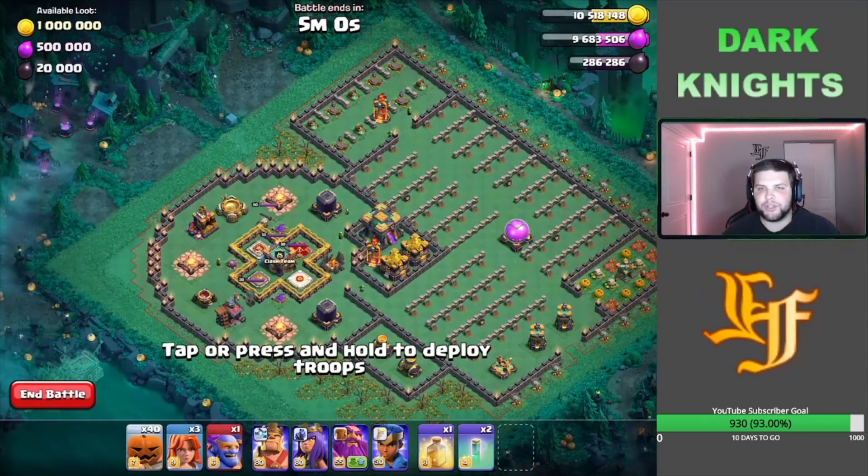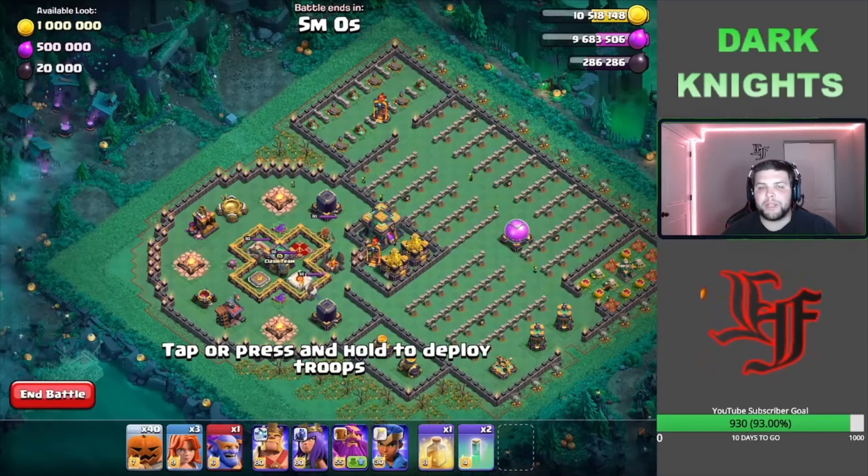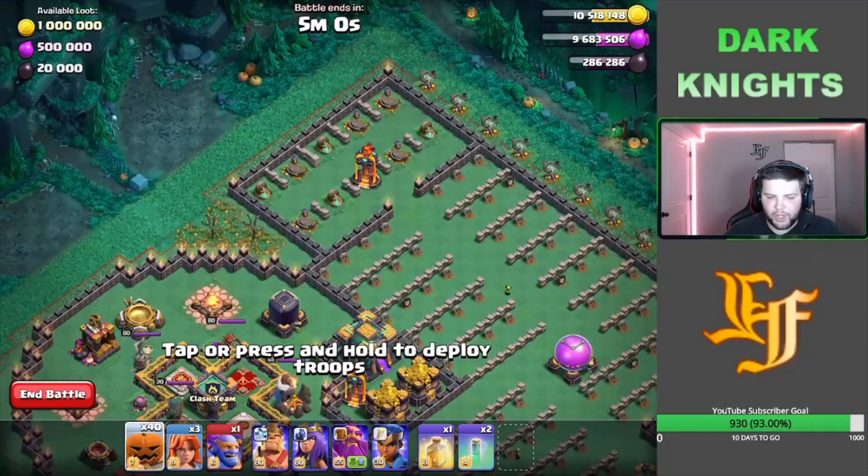We're going to use the Royal Champion and the Super Bowler to pick up some defenses on the other side, then push with the remaining Barbarians and the other three heroes. We'll use Invisibility Spells where needed and heal up the main army — that is a big key once we get into this push, as you guys will see.